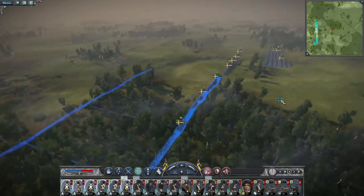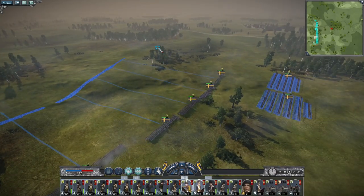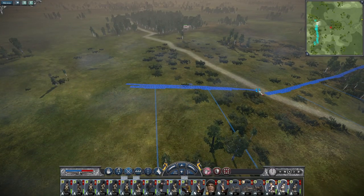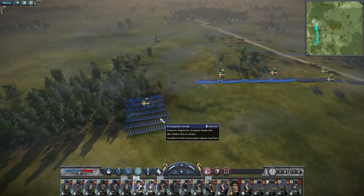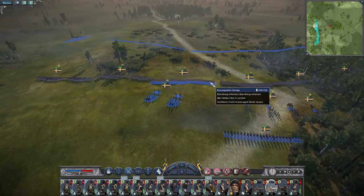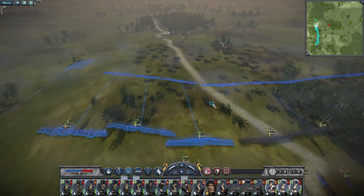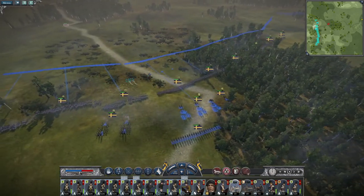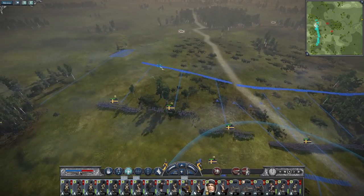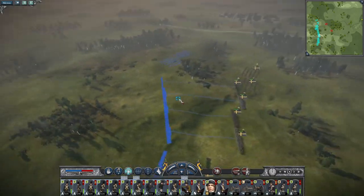Let's just push up because it would appear that the enemy is not highly visible to us. Just advance in general. It's their general's bodyguard so I'm not anticipating them doing anything too dangerous. Artillery is engaging. Push up the artillery. Are they charging? Expose the fourth light horse though.